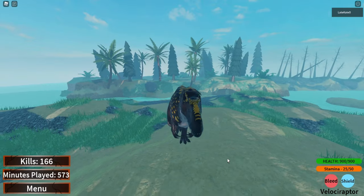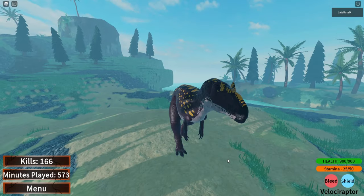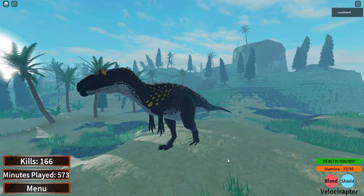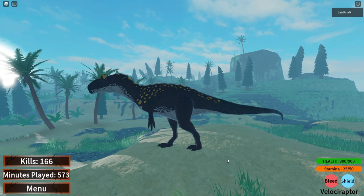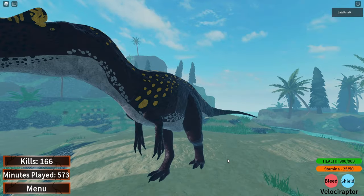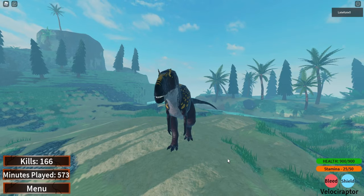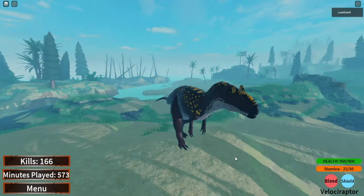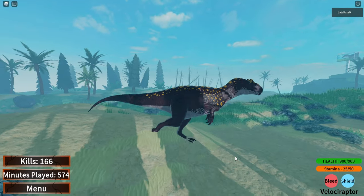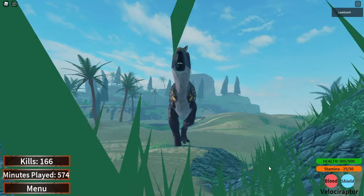Stat-wise, the Allosaurus has 900 health, a walk speed of 12, run speed of 26, and a defense of 2. Attack 1 deals 50 damage, Attack 2 deals 60 damage, and Attack 3 deals 70 damage. To unlock the Allosaurus, you need 350 minutes played and at least 75 kills.